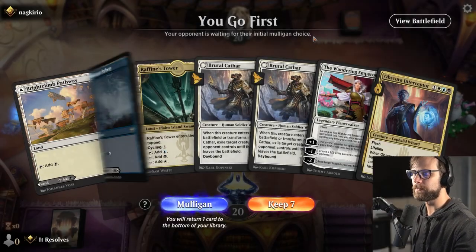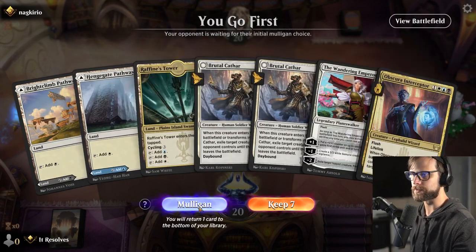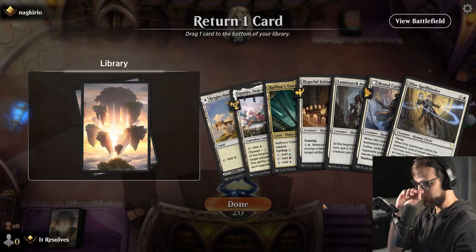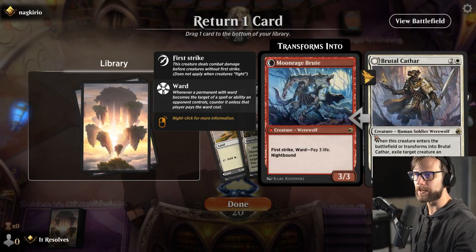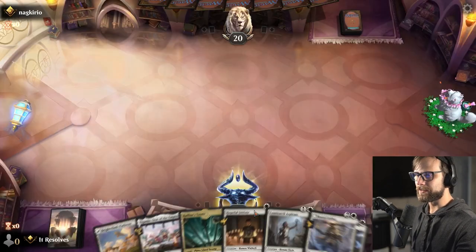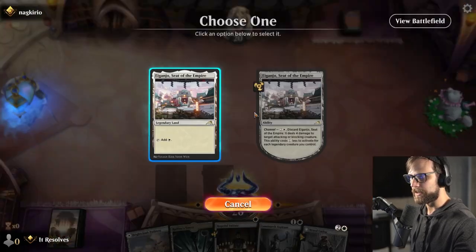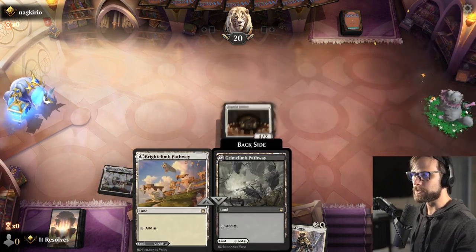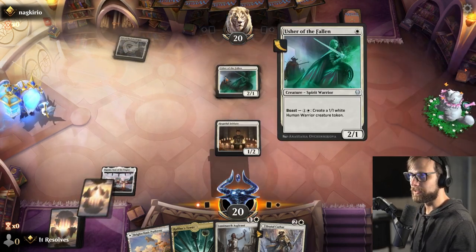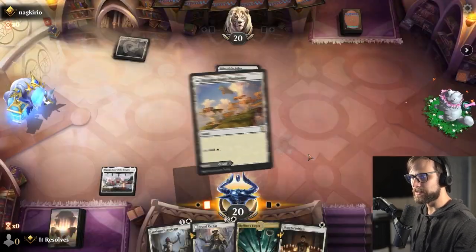Here we are for game two. This hand's a bit interesting — a little slow, we've got some really good threes and fours, but I think we mulligan. On the new hand, I think we keep. The question is do we need the Spellbinder or the Brutal Cathar — it's a bit of a 50/50. If we draw a Raffine we'd like the pathway on black, and we have Raffine's Tower for blue.